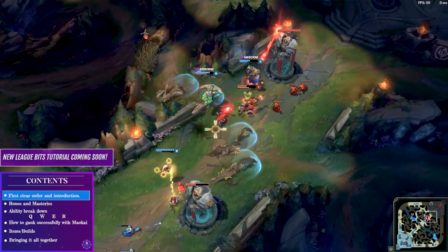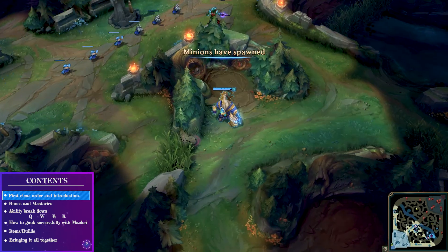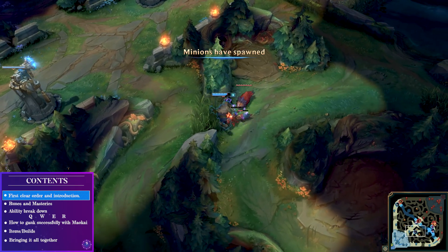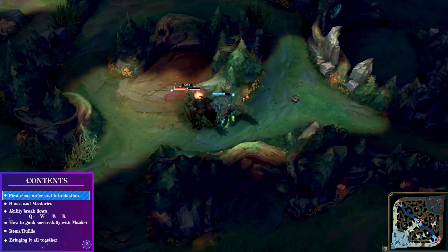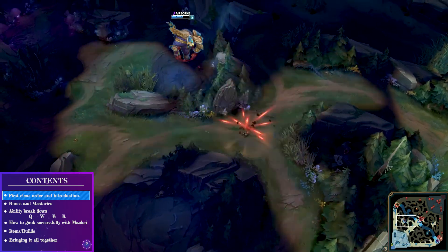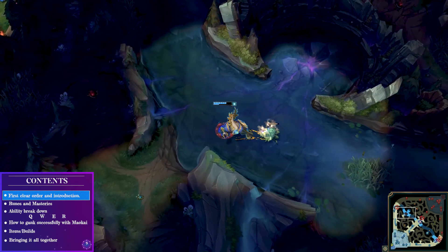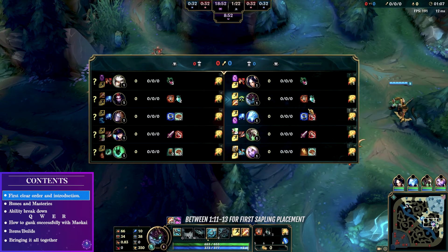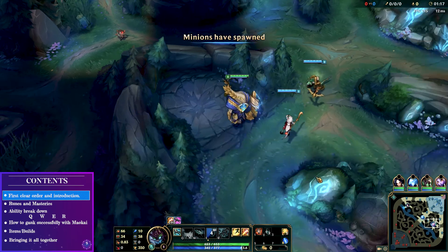Firstly, you should definitely be starting E so that you can place saplings at around 1 minute 10 seconds. This means that when a camp spawns — specifically the raptors — you will have three saplings sitting in the bush ready to explode and do damage over time. Remember that the saplings live for 30 seconds, so if you're starting at a buff which spawns three seconds after the raptors, you should place them at 1 minute 13 so you have time to drag the monster over to the saplings and get maximum damage for your start.